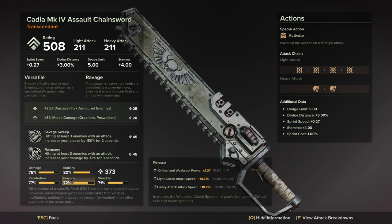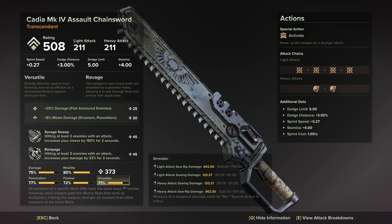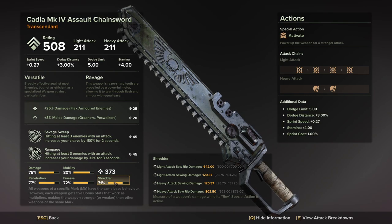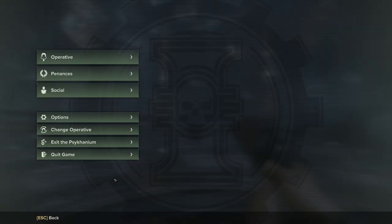I'd try to get finesse and damage as close to 80 as possible, and penetration as close to 80 as possible. The problem with the chainsword is all the stats are important — there's no dump stat. Shredder affects your revved-up attack, and if you don't have a high enough shredder stat you cannot kill a mutant in one shot.